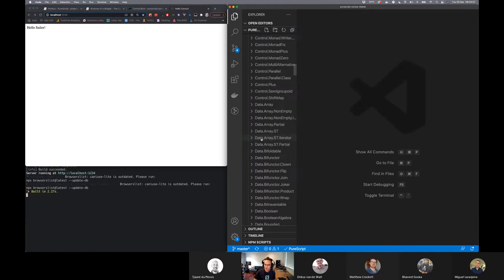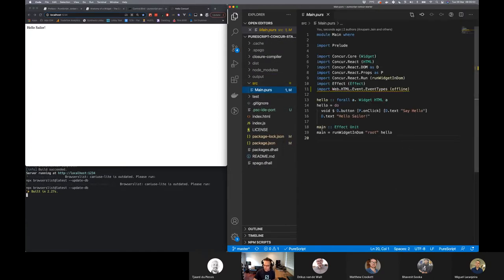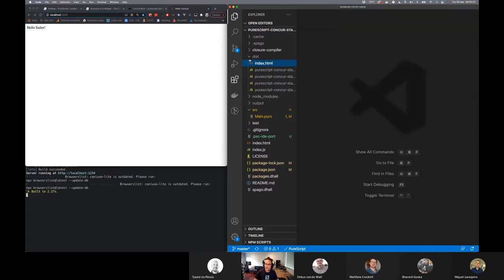So we should expect that in our source in main.purs, we've got a thing called main. It's a function which has an effect unit — that's the hook. You can see how that works. Parcel understands that somehow and compiles this out into a disk directory. It kind of rewrites bits of our HTML and rewrites bits of JS to make sure everything is included into a single bundle.